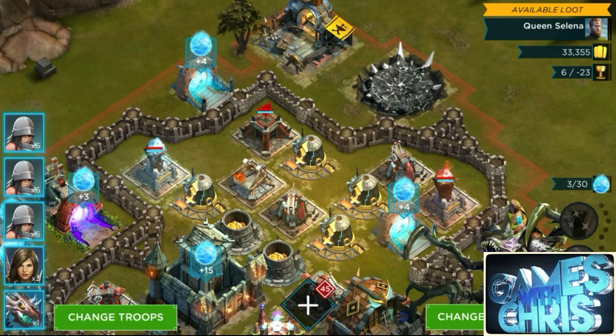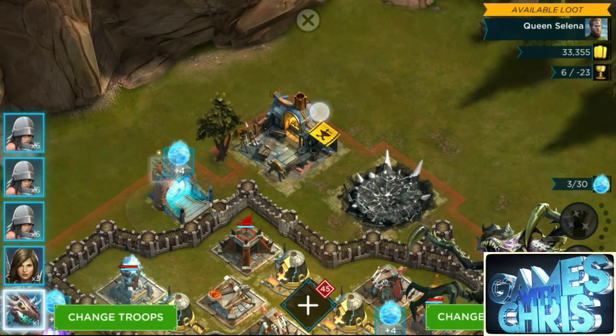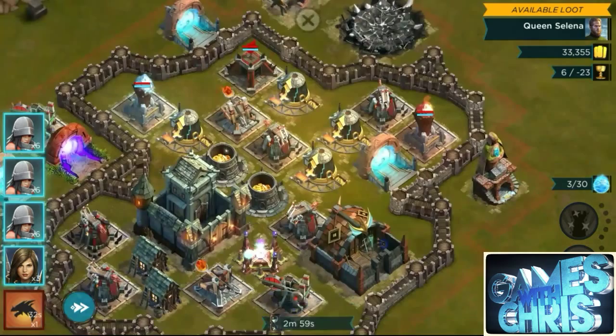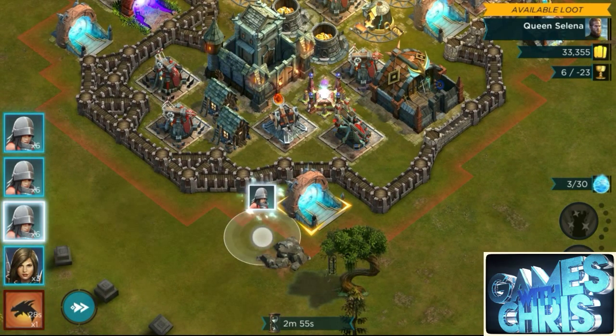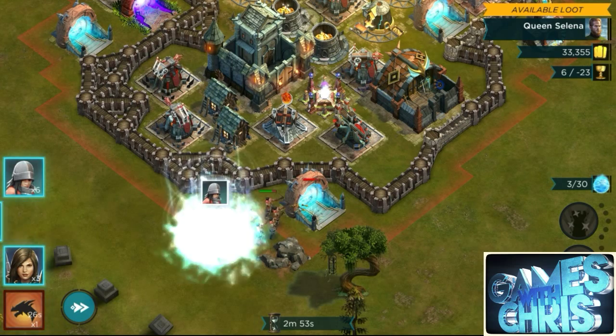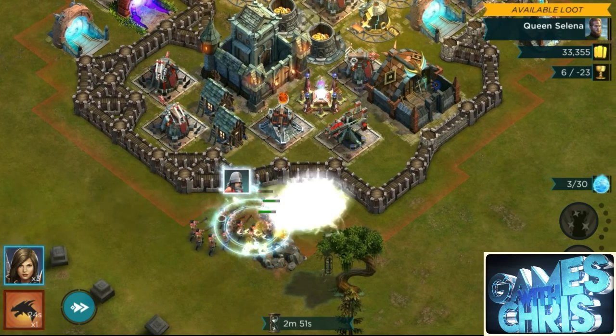The biggest thing is just trying to find a place to put your dragon where it can take out at least two or three of these troop portals, because they give you the most mana — them, the kingdom portal, and the ancient shrine. Not the defensive ancient towers — I mean the ancient shrine, excuse me.